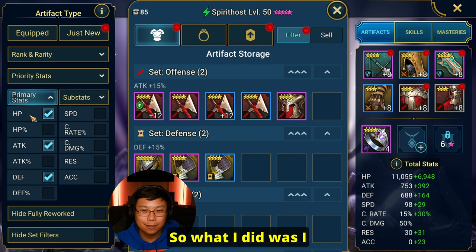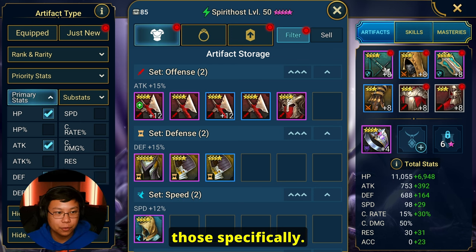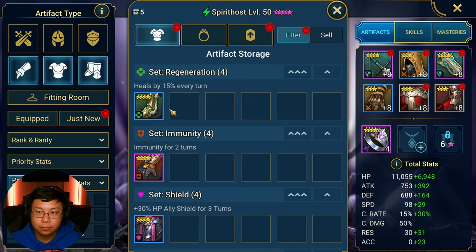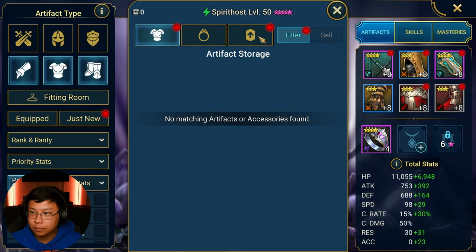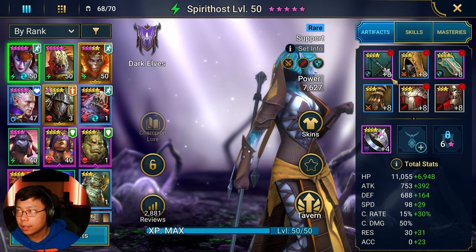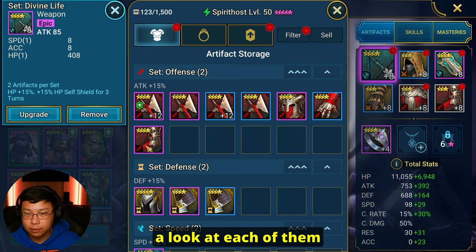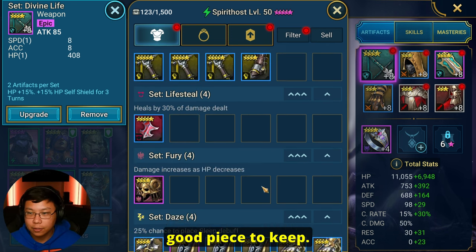What I did was I checked off HP flat, flat attack, and flat defense, and I'm searching for those specifically. I'm going to filter them out and sell any of those pieces, because I don't need them. Then the next part of my gear cleanse is to look at each piece and see whether or not I think it's a good piece to keep.